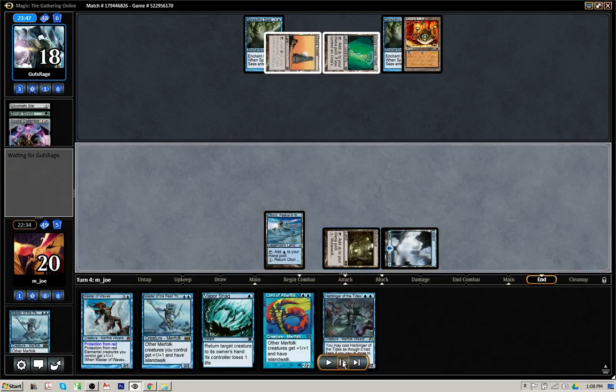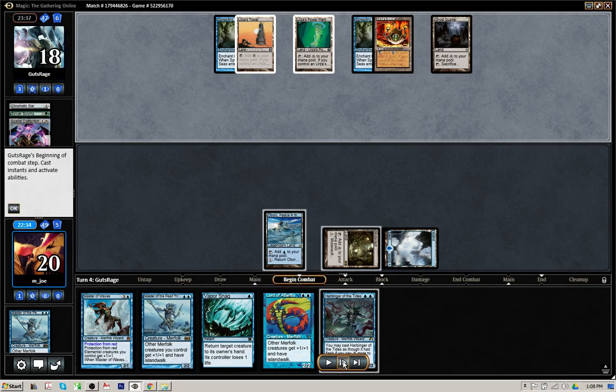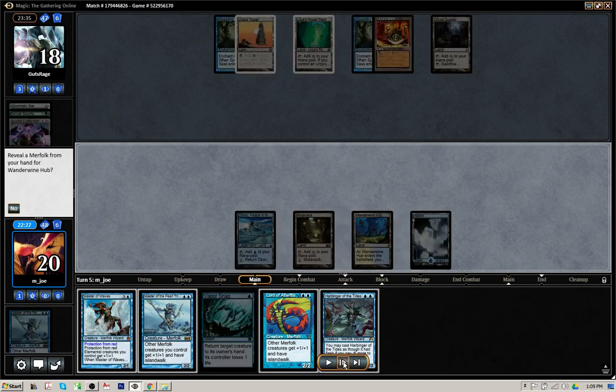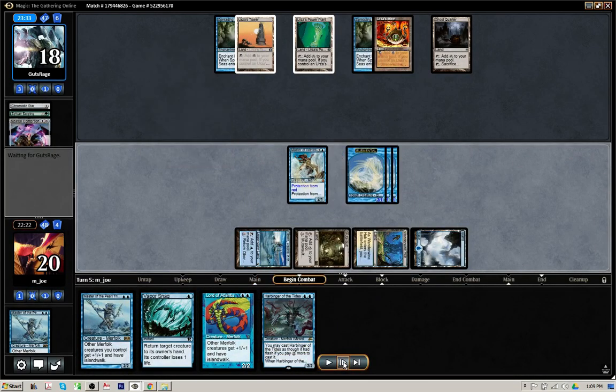I've already got two Devotion established if I do play out a Master of Waves. We don't see another Tron land, so the opponent is still at least two turns off from establishing Tron. He plays a Ghost Quarter and has no follow-up. There's our fourth land. I could play out another Island Walk Lord and attack with Mutavault for three, then next turn play another Lord and swing for seven — seems a little bit slow. If we jam the Master of Waves, we're going to be getting three tokens, establishing immediately eight power, and Mutavault is also getting buffed. I think Master of Waves is the way to go here. There he is, and three tokens.